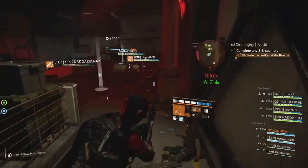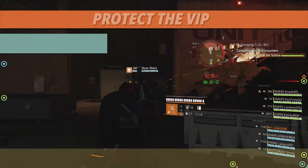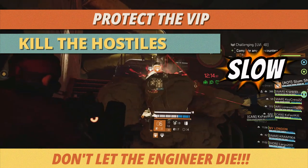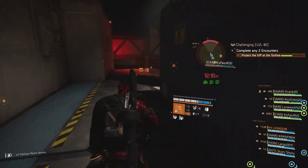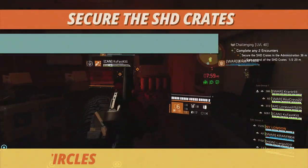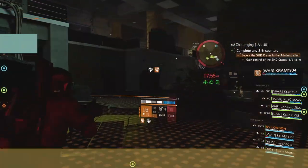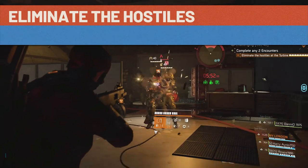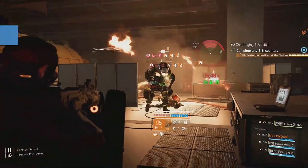Thirdly, your teammates will run to the furthest or slowest location anyway. There are five possible activities. In Protect the VIP you need to kill the hostiles while making sure the engineer doesn't die — don't forget to revive him if he goes down. SHD Crates are secured by the mechanic of standing in a shaded circle and not dying while eliminating hostiles.